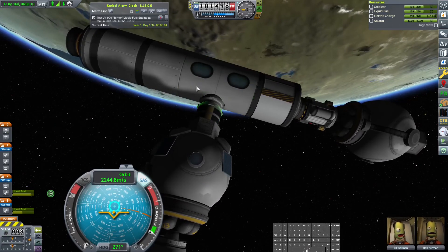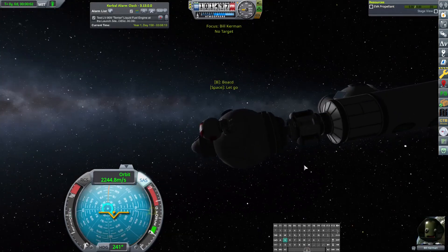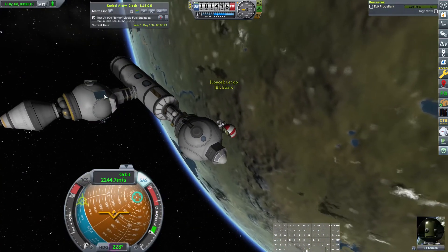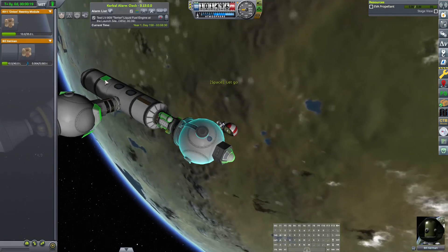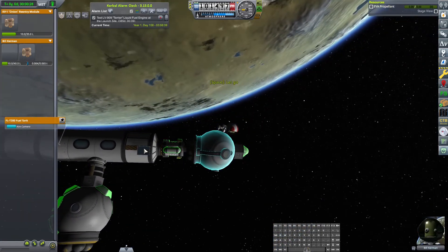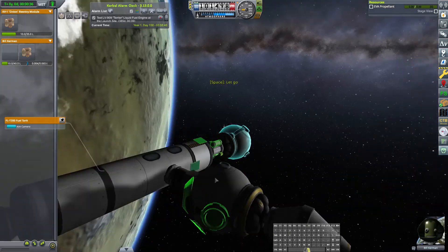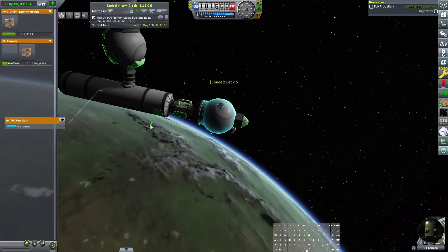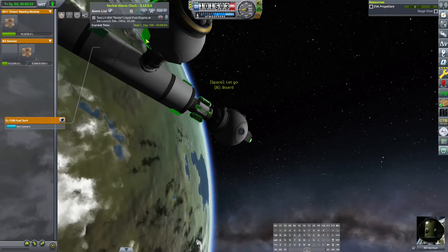Nobody's in here — that means Bob is over here and Bill is over here. Go ahead and hop out, Bill. Let's try some construction. First of all, we want these solar panels on the actual space station itself, so let's hit I. We can reach really far — a lot farther than I thought we would be able to, which is fantastic. Let's go ahead and put this solar panel here, take this solar panel and put it on the other side.